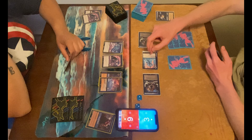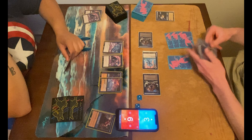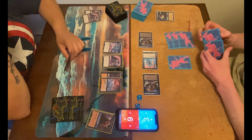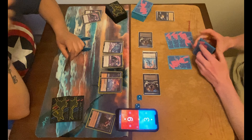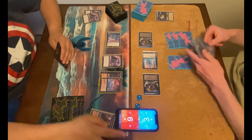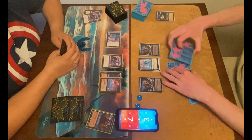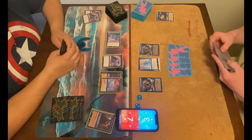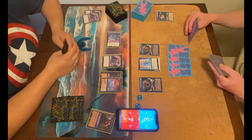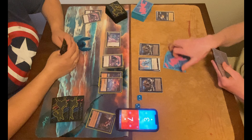Looks like they're talking about the interaction of Cruella and the shifted Aurora. Cruella, when she's banished, can banish a chosen character. But since Aurora gives all other characters Ward, you have to choose the Aurora — which means since the Big Aurora goes back to hand, the Little Aurora also goes back to hand. So the player would just have two cards back in hand, essentially for free.